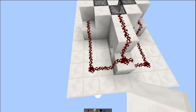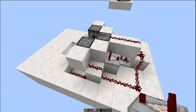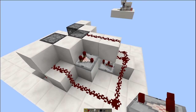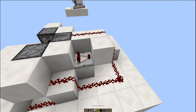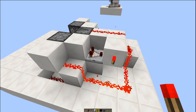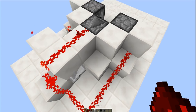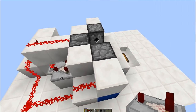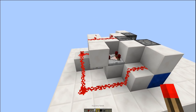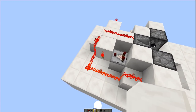Grab your solid blocks and put one just there. Then, facing backwards, put a comparator — that comparator is going to pull a signal through that block from that dispenser. In front of that comparator put a block, and on the side of that block put a redstone torch. Everything's going to light up at the moment — don't worry about that. Then do the same on the other side: solid block, comparator coming off the block to pull a signal out of your dispenser, solid block in front, and a redstone torch coming off the side.